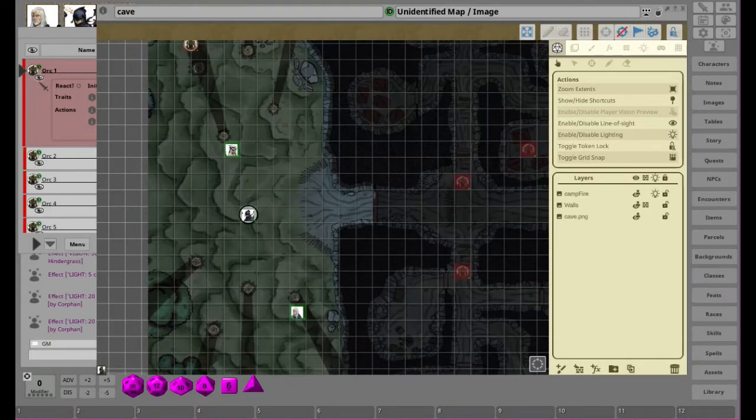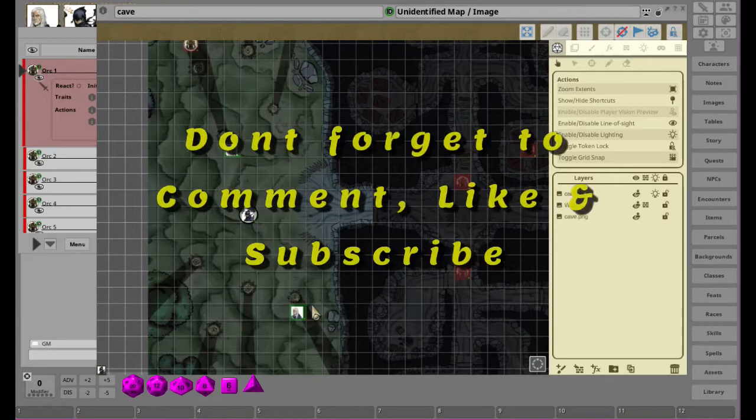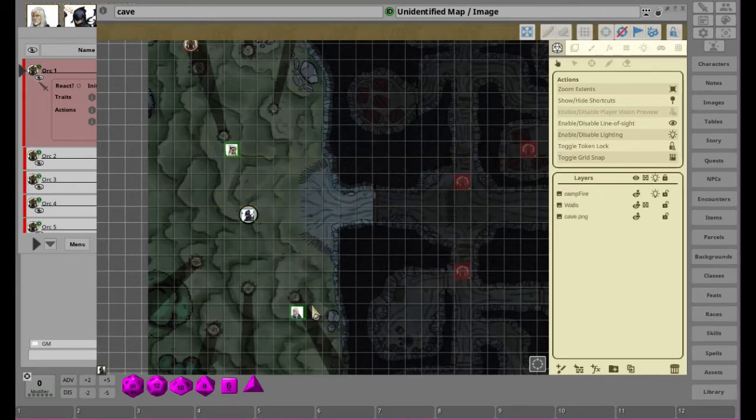Hey YouTubers, Tazman here bringing you another episode of Fantasy Grounds from the Ground Up. I decided to do something a little different than we've been doing — we've been doing lots of mod spotlight videos. This is actually going to be an update on the status of Fantasy Grounds. I've jumped over to the testing branch, which is basically the branch they use for ideas and development until they decide to push it to the release branch.